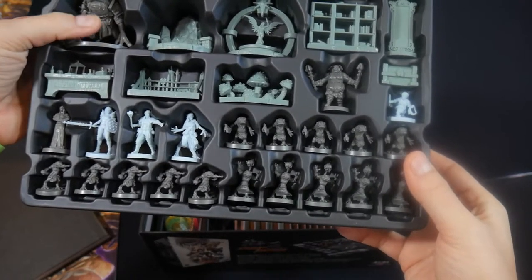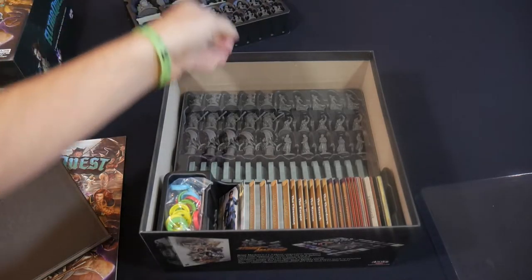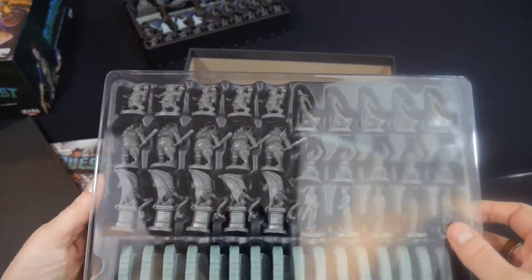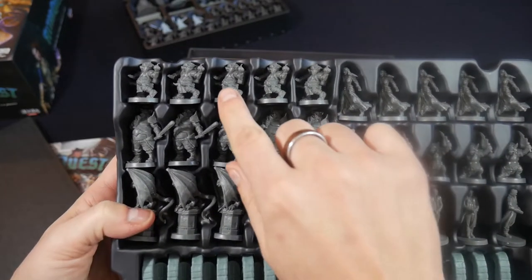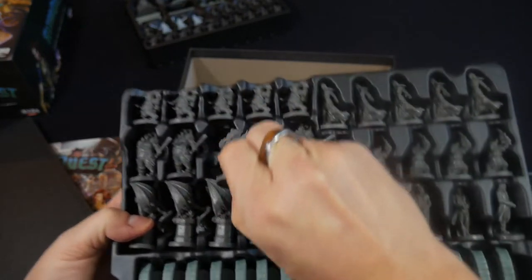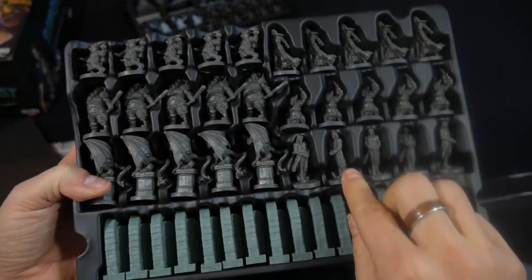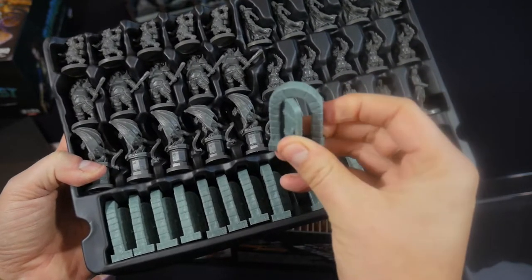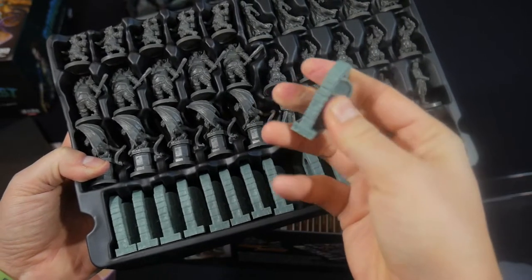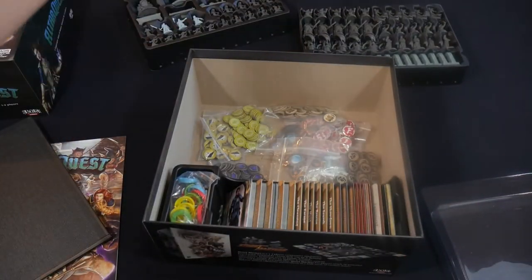The hero miniatures are a little more realistically proportioned, which I do like. There are two whole trays of miniatures. This second tray is mostly enemies — there are frog-type folks in the first one, and then we've got pigmen, gargoyles, undead, and all kinds of cool stuff. And then of course you've got doors — tons and tons of doors. I did think these doors would open; I don't know why I thought that since it kind of looks like they would, but they don't — they're just molded this way. They're still really nice and they look great on the table while you're playing.